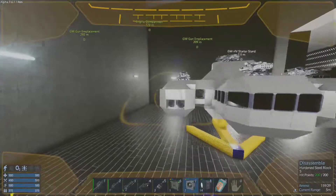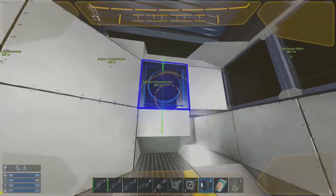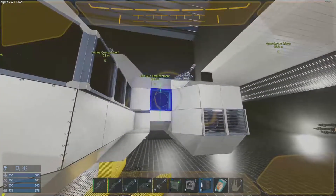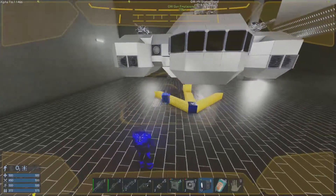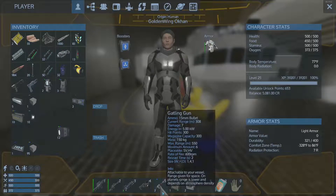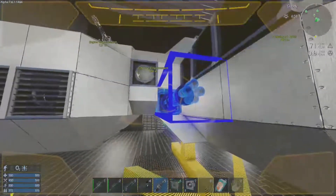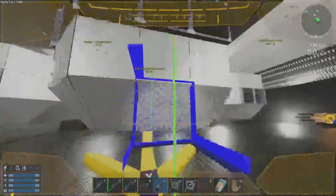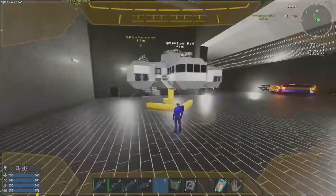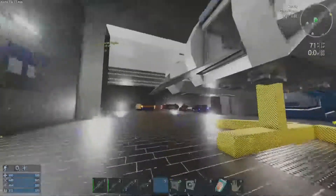We got a bunch of stuff. First thing I was thinking about — let's add some spotlights. I imagine seeing things is gonna be kind of helpful. We'll put these spotlights there. Also wanted to add a couple of gatling guns. There we go. Looking nice. Now let's head inside.